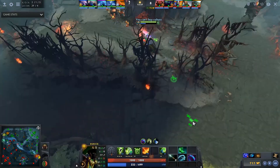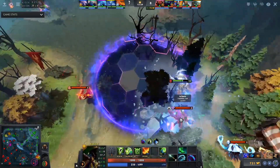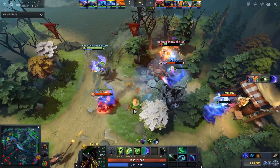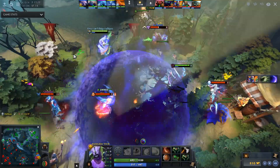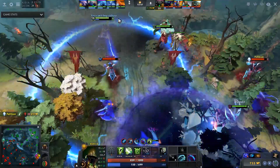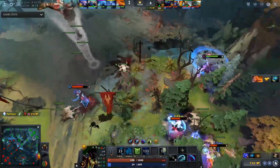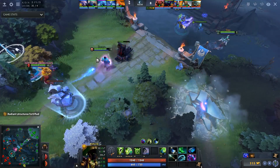Sometimes when your draft depends on a big spell to fight, like Haunt, it's okay to keep fat spells that you steal. When you watch really good players, they're always fighting and shoving waves, so when you steal something like Chronosphere, you might be inclined to eventually give it up — but in this game, since their draft is so slow and Spectre will be farming after this fight, he saves it until the next fight breaks out.